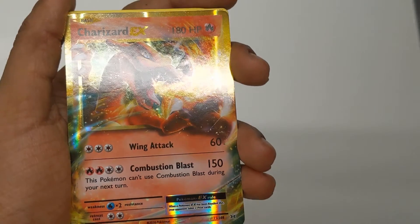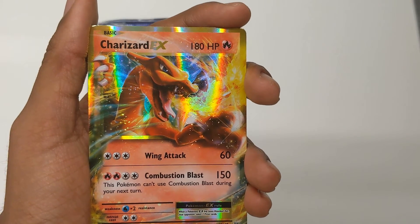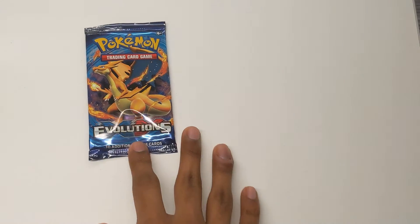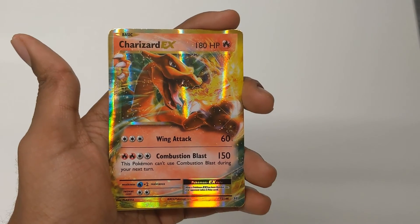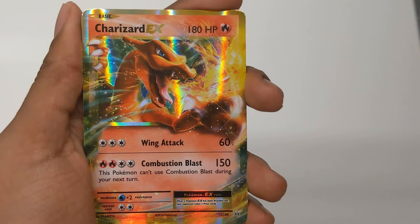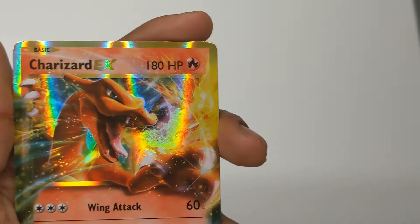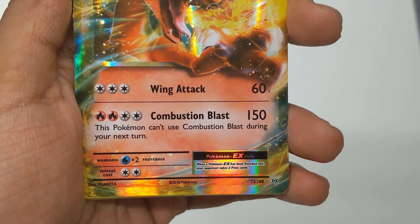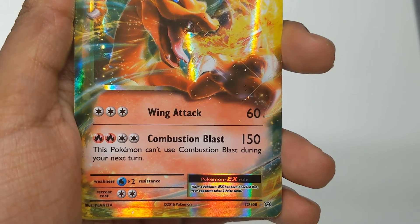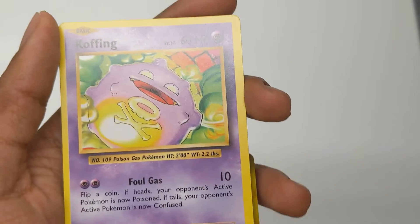Oh man, look at this! Wow! Oh my gosh! It is fitting that we pull this from the Charizard pack — we got a Charizard EX! Look at this thing! What a way to come back into Pokemon card collecting. Look at that — 180 health. Dude looks like he's popping out of the page. Wing Attack, Combustion Blast. Oh my gosh! And then we go back into Koffing. I am amazed!